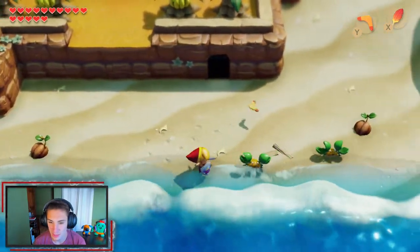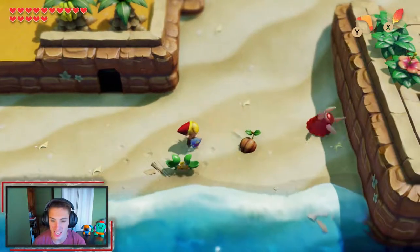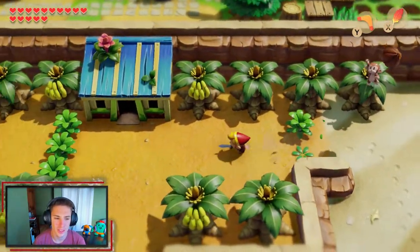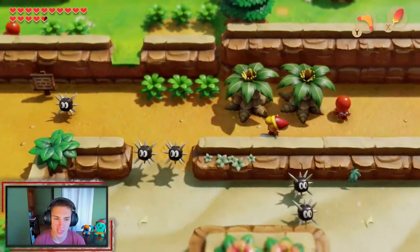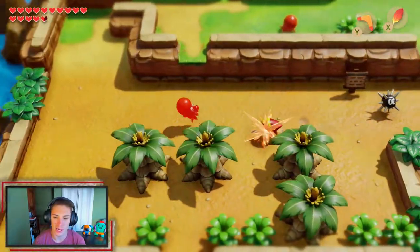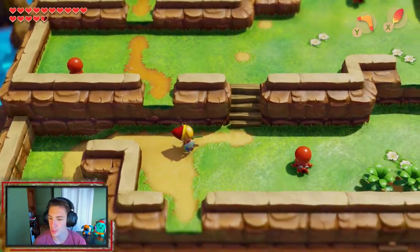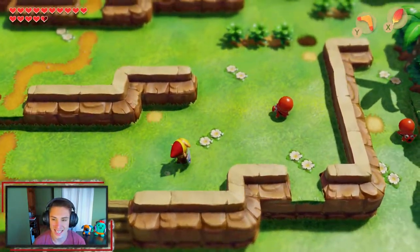We trade our Y item — the shovel — for the item he found on the beach, which is the boomerang. Then we come back and he sells us the shovel back for 300 rupees, leaving us with only four rupees. So it's basically like we bought the boomerang. We keep the boomerang out because it's a very handy item — you can throw it at enemies, it comes back, and it stuns them. It kind of works like the hookshot but more for hitting items. Now we want to make our way back to Mabe Village because there's something we need there in order to get the next key for the dungeon.